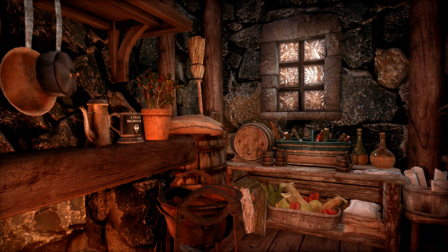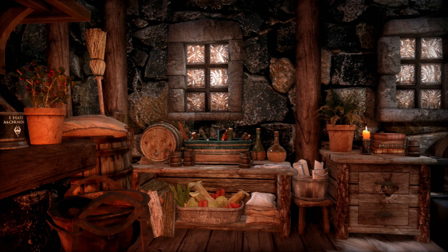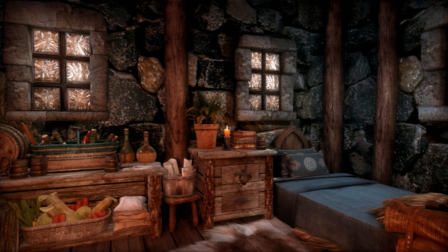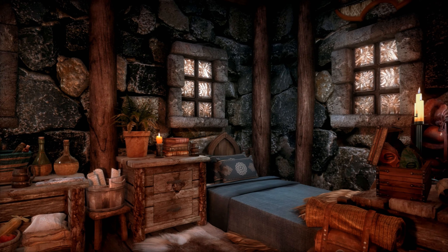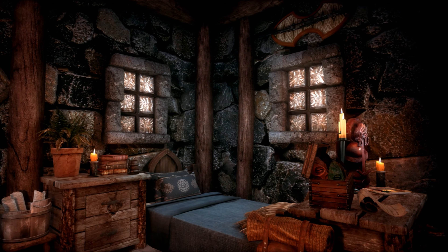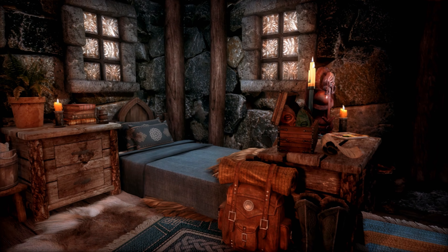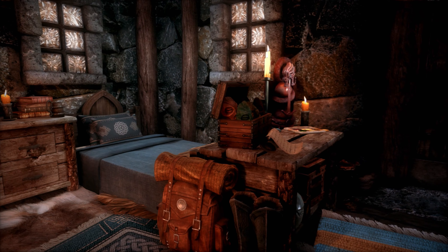As we keep moving we have another window and below that is a basket of drinks. There's an end table with some candle lighting, another couple of windows, and a bed that gives a well-rested bonus. Above one of those windows you have another weapons plaque, and there's a knapsack by the bed for some additional storage.